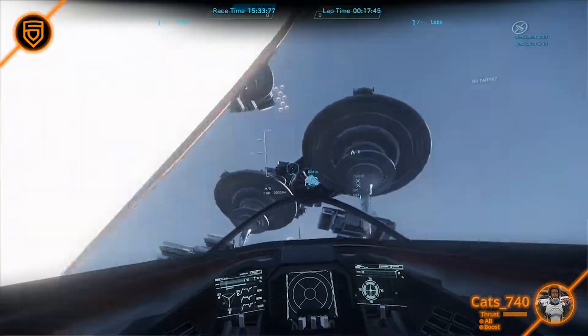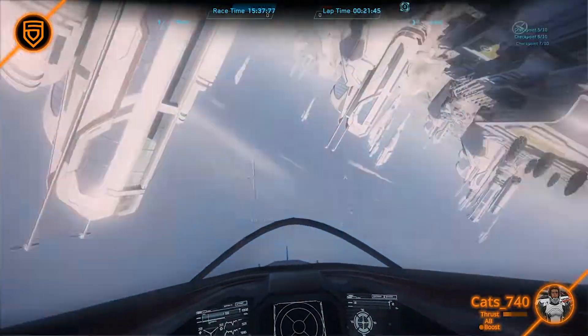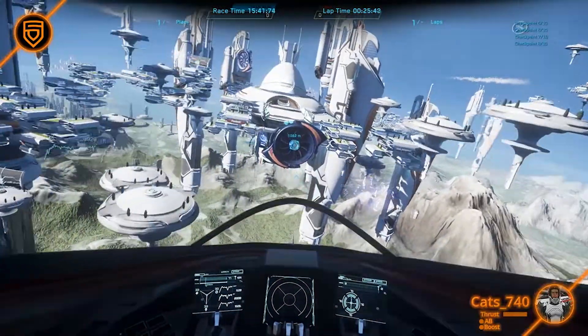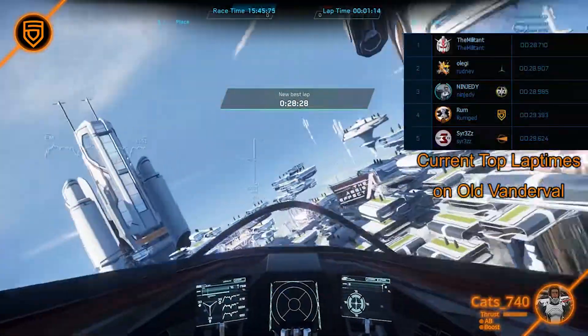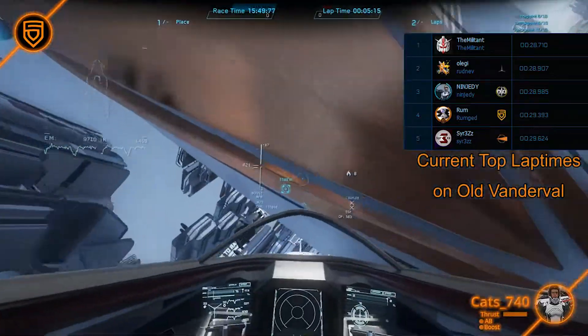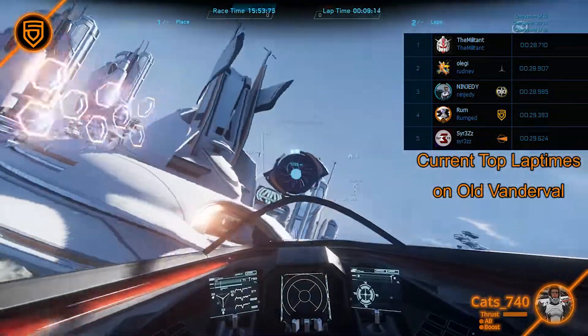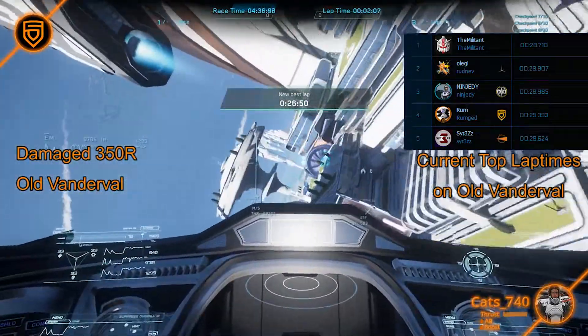The problem with damaged components is not limited to just those ships — it also affects others like the M50 or Mustang series. While the damage requirements to notice big changes are a little different from ship to ship, they still follow the same pattern. As soon as you take damage on some components, your ship gets faster — sometimes just a little bit, sometimes a lot faster.